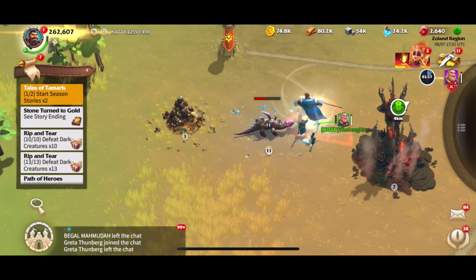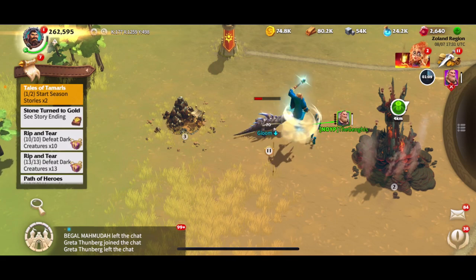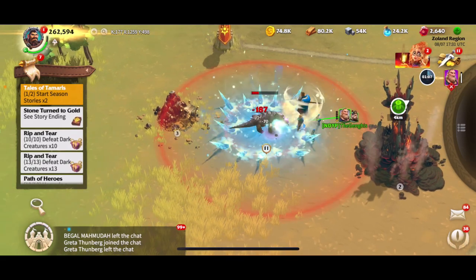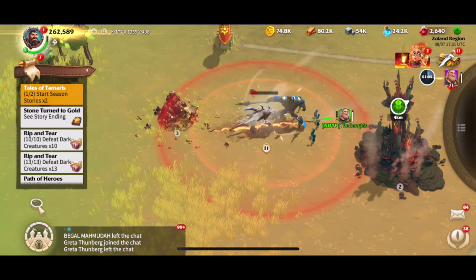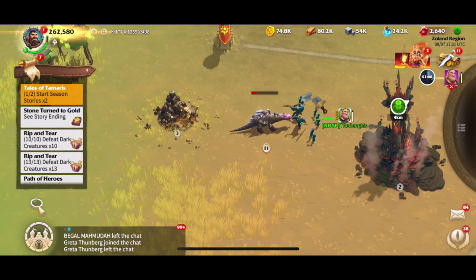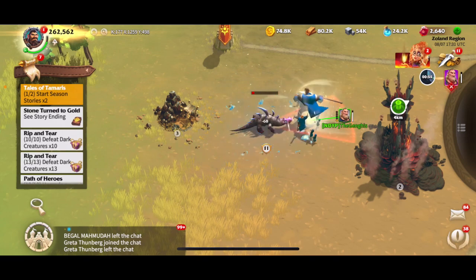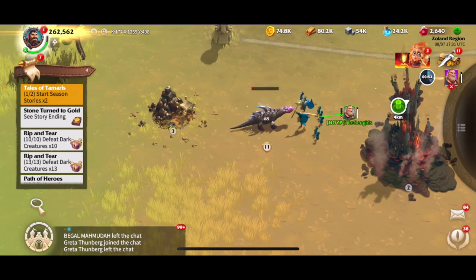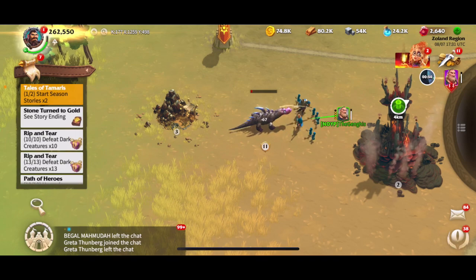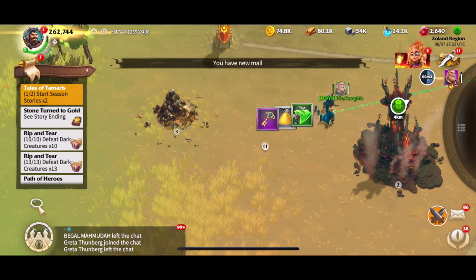We got a countdown and can't use the skill again — looks like it's about a minute away. I don't think we're going to get to use it again, and we're actually in jeopardy of not winning this battle. Our hero Walder is going to have to take over — Alistair appears to be hurt and not contributing much anymore. Alistair is still stabbing away a bit, but most of the heavy lifting is going to Walder. And we got it — first victory, first time defeating this one!